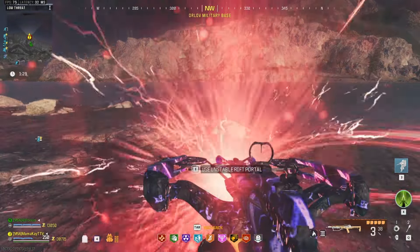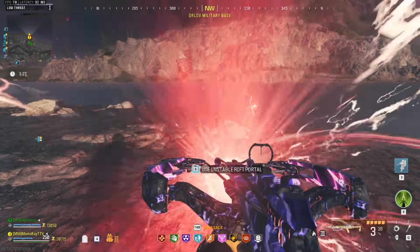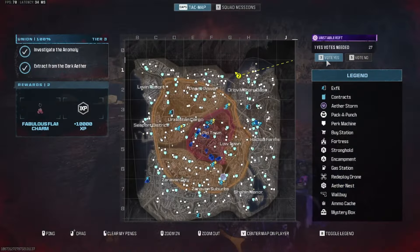To spawn the unstable rift you must find and complete three pillars. These all spawn in randomly and there are over 35 locations, so let me show you where they are.